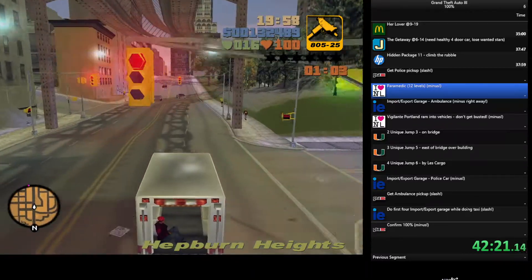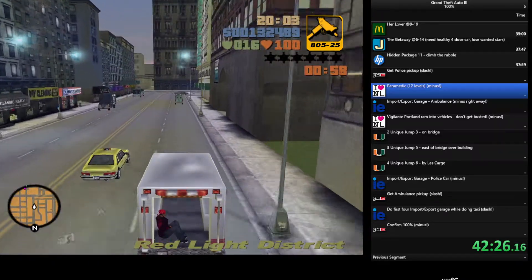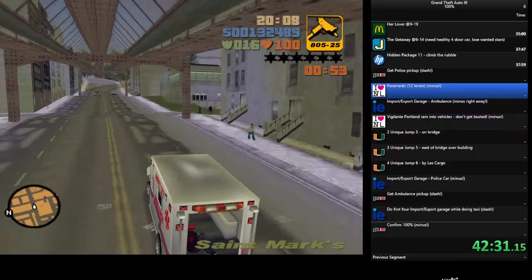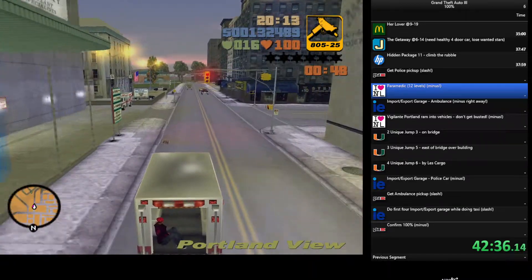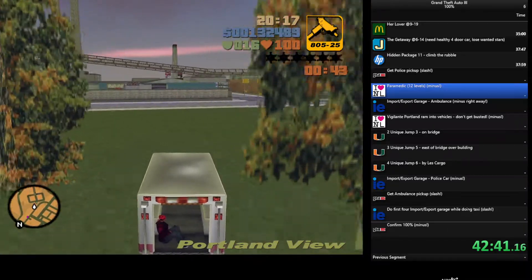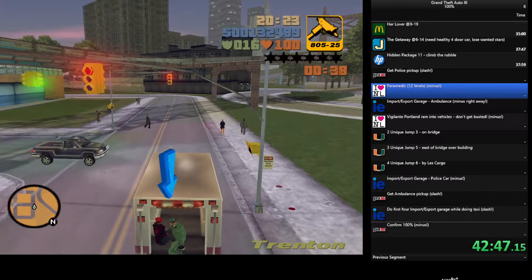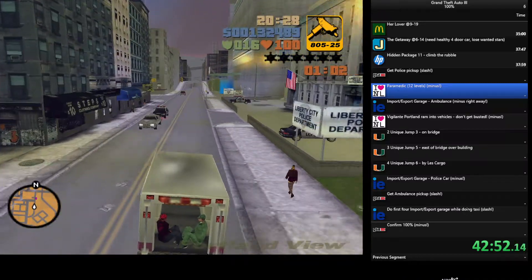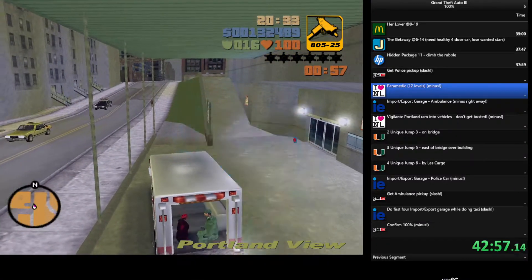It's okay to run over pedestrians, but do that too much and you might get a wanted level, which could be quite dangerous. Another way to fail is by running over any of the sick patients — if any of them dies, you fail paramedic and have to start over from level one. Sometimes a drunk driver near your patient will squish them, and you fail for that reason too.